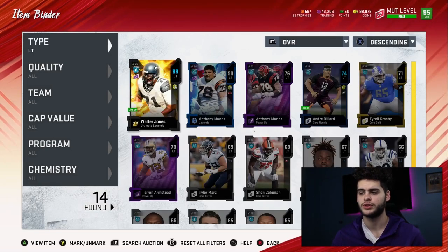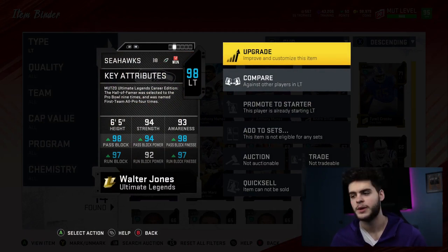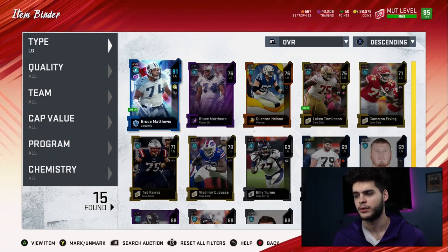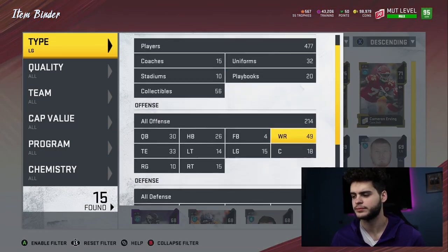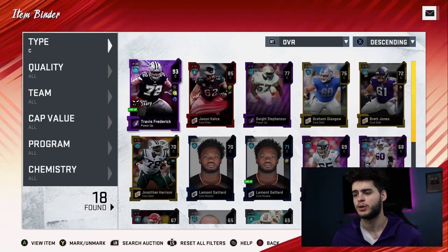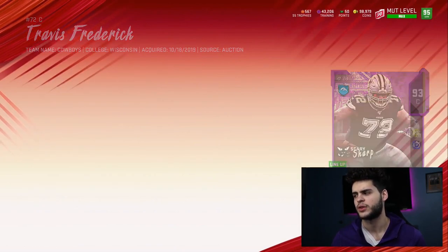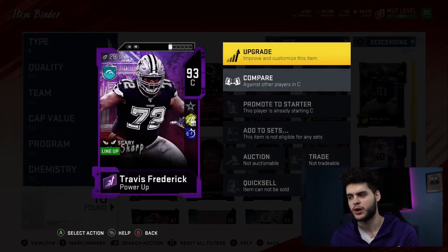At offensive line, I picked up 90 overall Walter Jones — endgame left tackle, I highly recommend him. Power him up and most stats will be high 98s and 99s. My WR setup: Tyreek as my small speedy guy, Tory Holt as my route-running extraordinaire, and Calvin Johnson as my do-it-all godlike receiver. Left guard I need to upgrade — gotta get rid of Bruce Matthews but waiting for the right guy. Center I need an upgrade too — was waiting on a new Frederick but I might wait for an ultimate legend center.